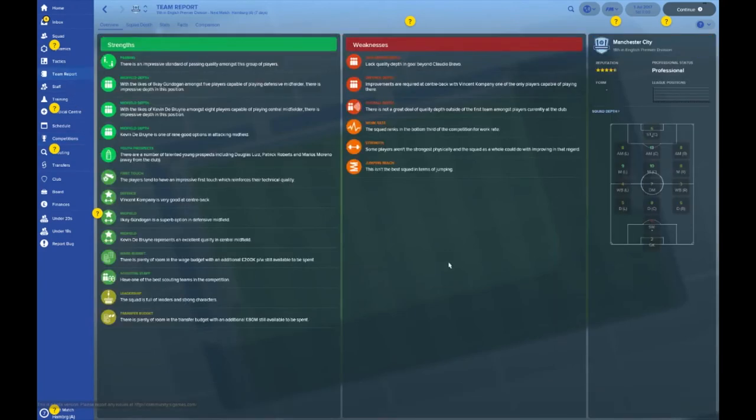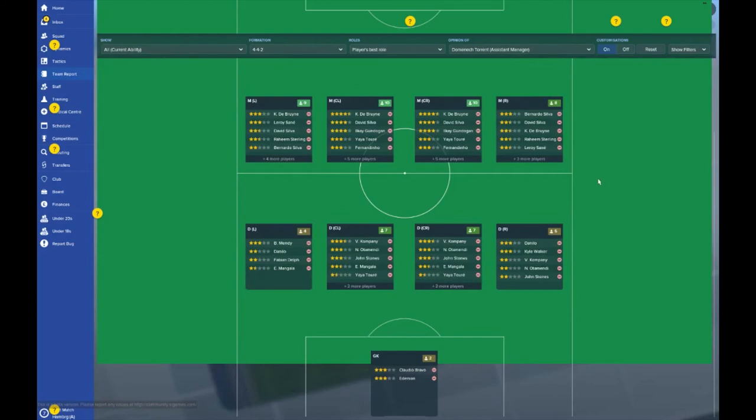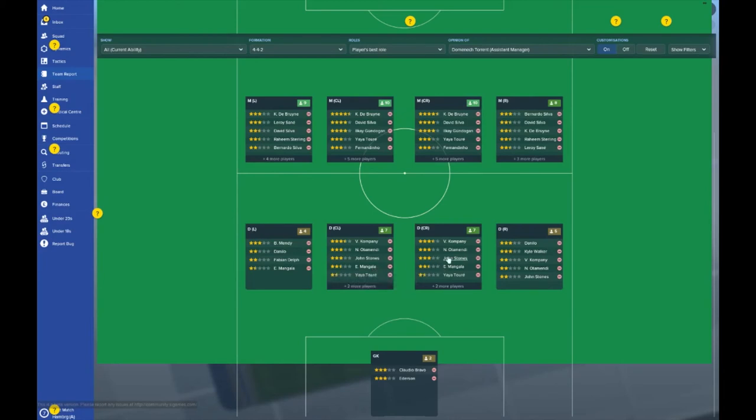As for your team report, there's a lot of text and information to dissect - feel free to pause the video and take it in yourself. Squad depth: Manchester City are full of quality across the board, and only a ridiculous person would make wholesale changes to this lineup. But there are some areas of concern - centre-backs, despite Stones, Otamendi, and Mangala each costing an arm and a leg. Kompany is getting on a bit, so that's probably an area you'd want to strengthen.